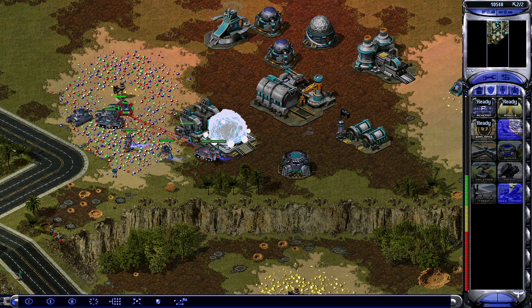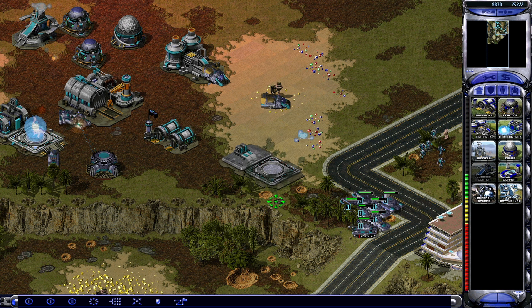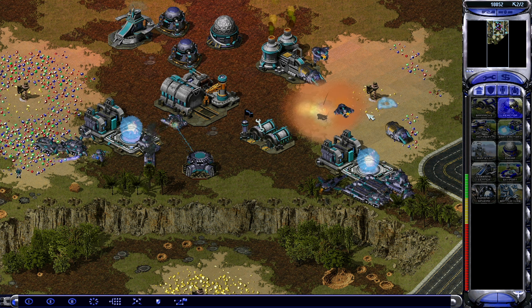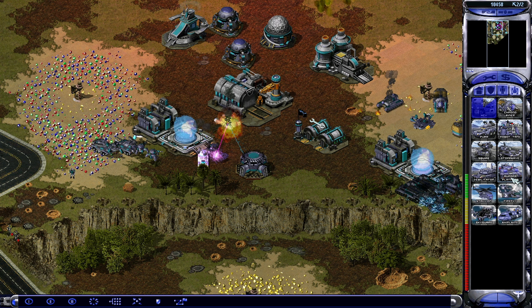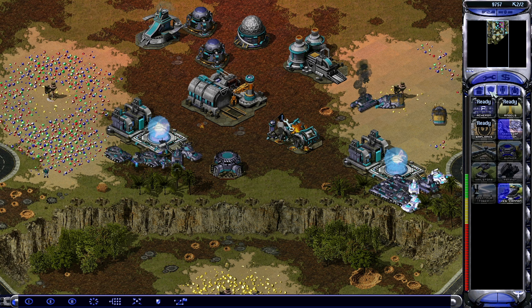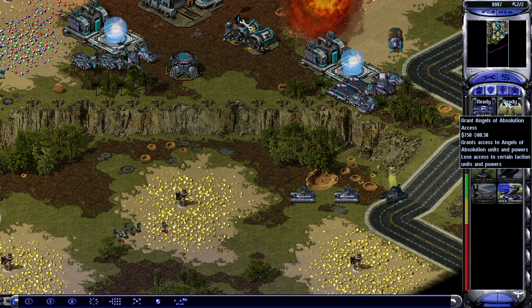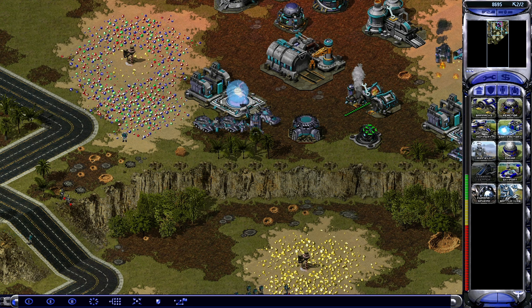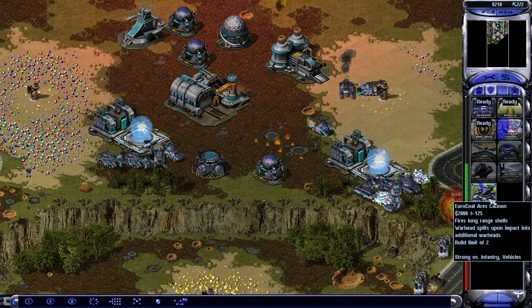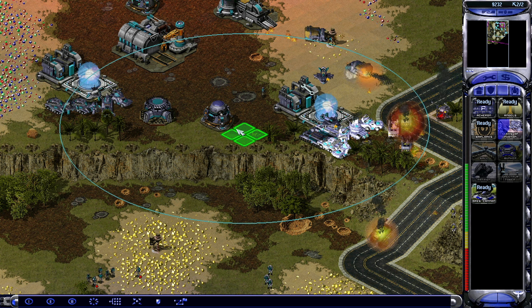These guys are after my harvesters, I can already tell. I knew it. And that said, let's get more Aurora platforms. Someone please kill that person. Our base is under attack. Another reactor here. That hotel is still holding, which is nice. We're going to need another refinery here soon as well.